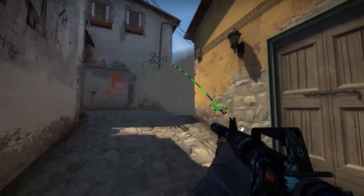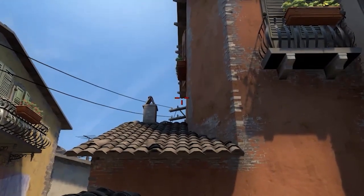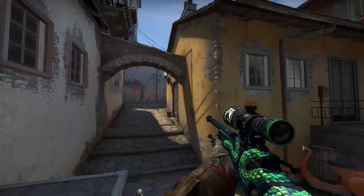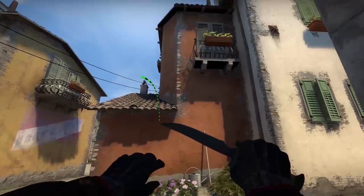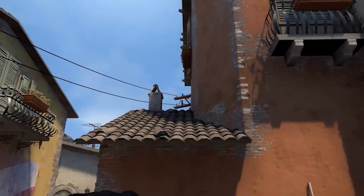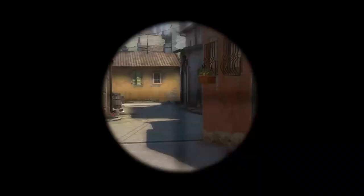For a slower round, you can smoke ramp by getting stuck to the wall and aiming at the sky between the buildings and just throwing the smoke. To flash ramp for an enemy, get stuck to the wall and find this antenna here without obstructing it, aim at the top left side and throw the flash — it could be for your teammate or yourself.